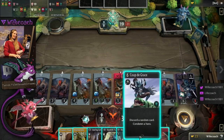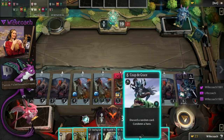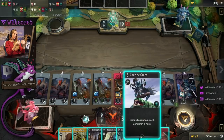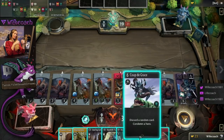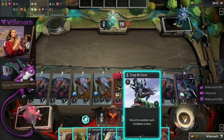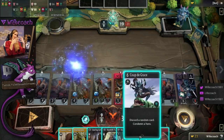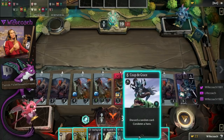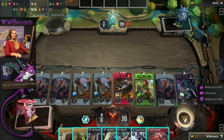There's one more mechanic called condemn — and I actually think that's the last one, we are through with the different mechanics of the game. Condemn is not a damage spell, it condemns. So if there is a hero in that lane you could target it with a Coup de Grace and it would just die — no matter how much life it has, how much attack it has, or which mechanics it has. There's no way to protect against that. There's also a card called Slay which does the same with creeps.